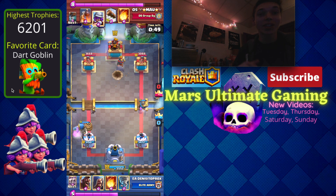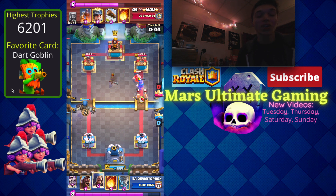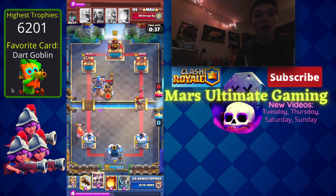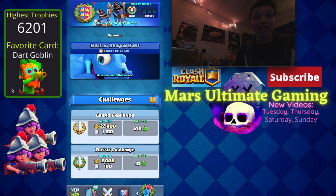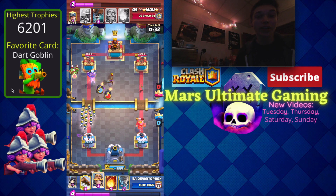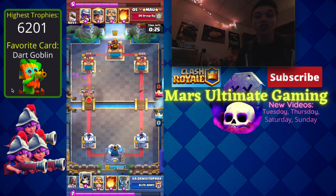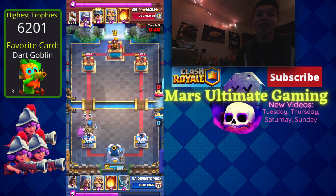The fourth way to rank up fast is to play Classic Challenges. Even if you spend no money on the game, you'll gather a decent amount of gems — at least three to five per day — and Classic Challenges only take 10 gems to enter. Even if you only get three or four wins, you'll still get a couple hundred gold and a couple dozen cards. After a few of these challenges you can do more upgrades, get more XP, and rank up faster.